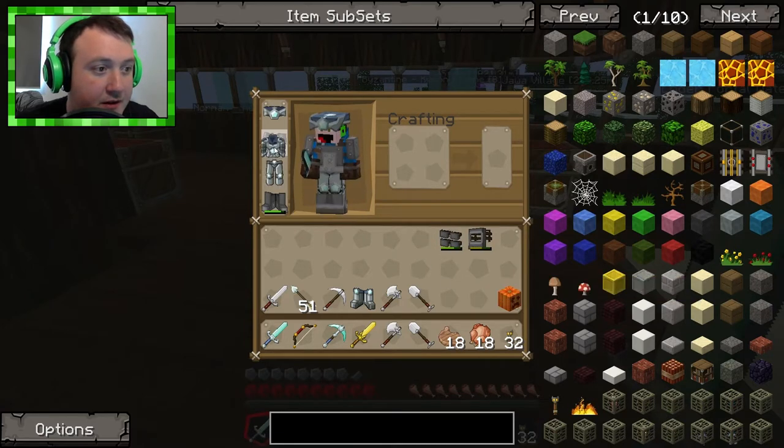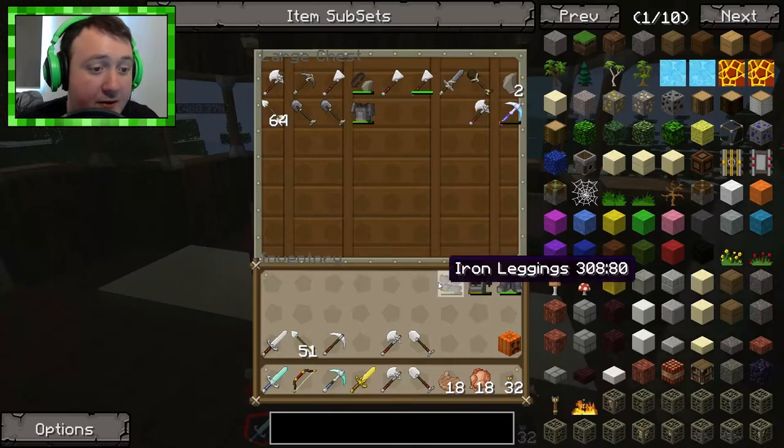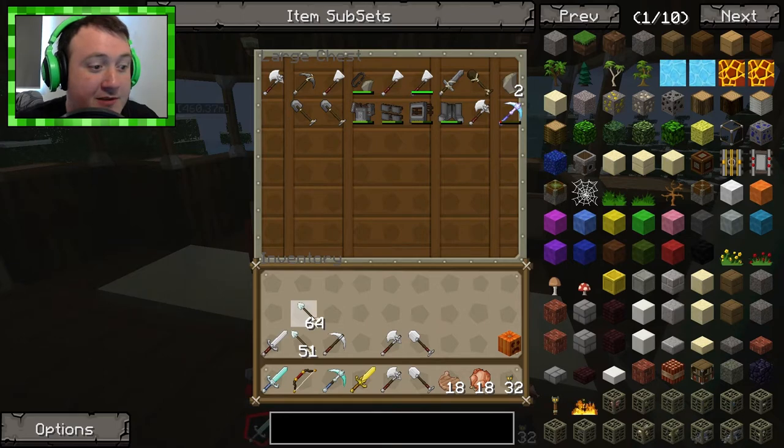Isn't it beautiful? He won't mess with us now. I think we are pretty much prepared. We have everything we need. I've got a pumpkin that I'm going to put on my head to make it easier, since I've never really faced the ender dragon before. I'm not sure how tough he's going to be. I crafted all new equipment, so everything is fresh. We've got plenty of arrows. Let's just fill that stack up.